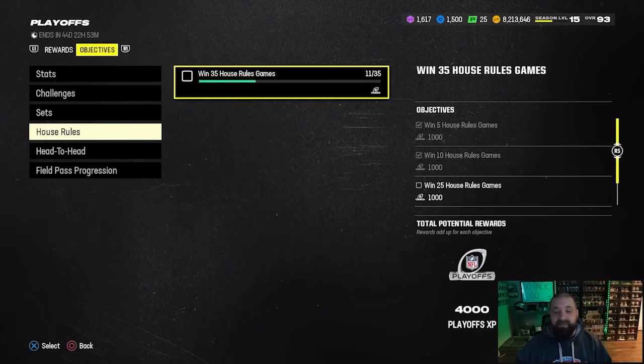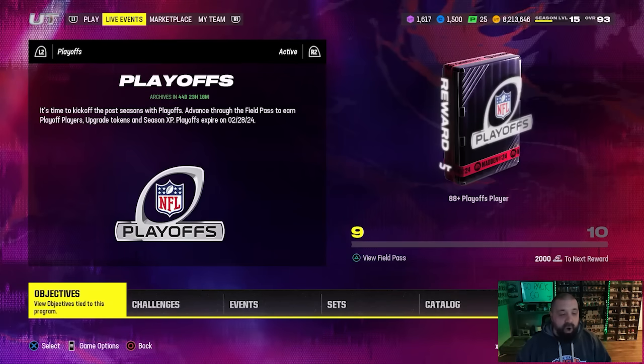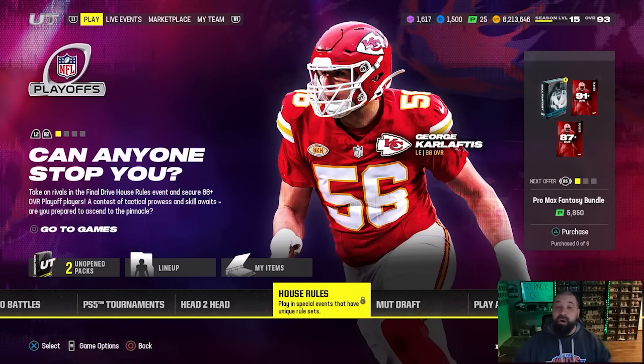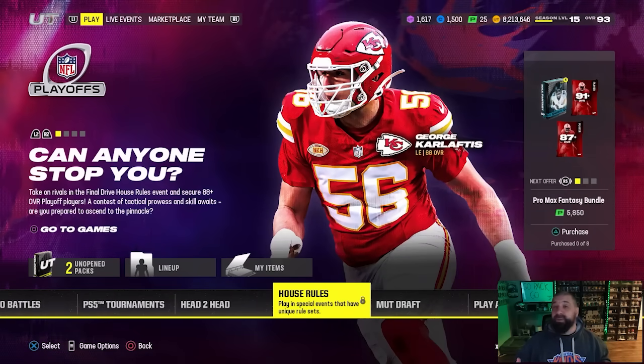For Darrelle Revis specifically, two of the three upgrade tokens are in solos and the third one you obtain by completing a playoff hero set or a playoff champion set. We also have House Rules in this field pass - you need to win games to earn XP to level it up toward that free 94 overall. Unfortunately, at this moment it is down for maintenance. There was a big issue where wins weren't counting for everybody. I don't expect it back up today and it might not even be back up tomorrow with the holidays, so you may have to wait until Tuesday.